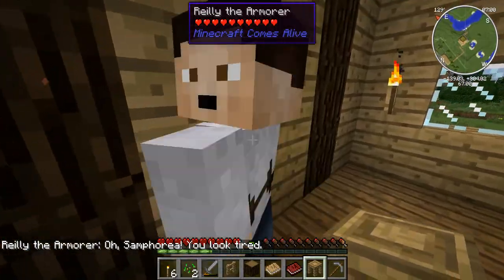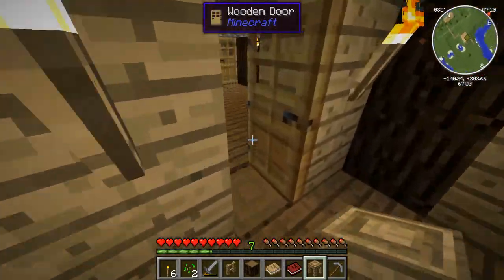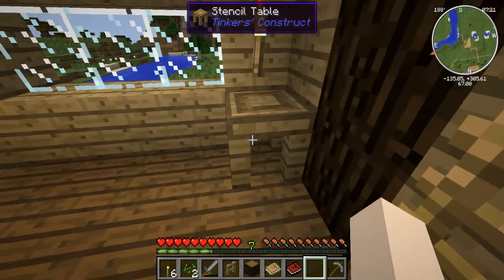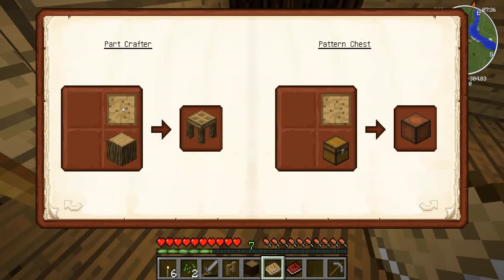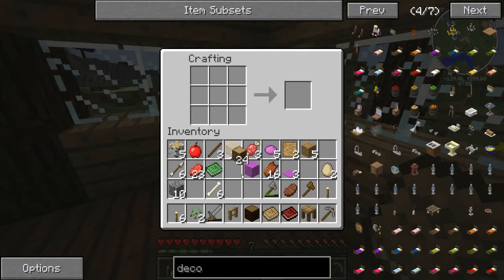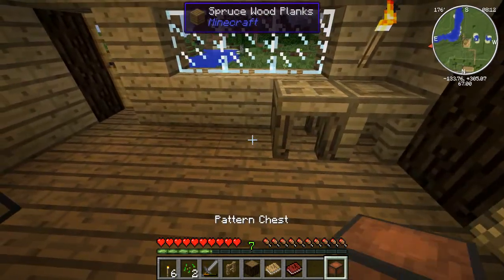We need a downstairs really. One of these is going to be the living room and kitchen, and the other one was going to have a stairway to downstairs. So we've got the stencil table and we can use a piece and a log to make a part crafter, and then a piece and a chest to make a pattern chest. I have a log to make a parts builder, and then we need to make a chest and one of these to make a patterns chest. So we can go and put these down.